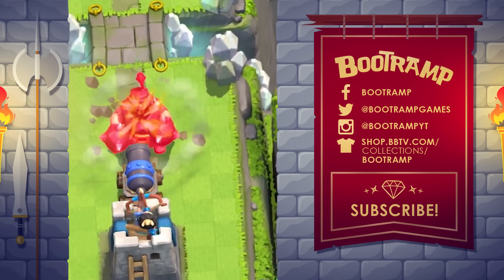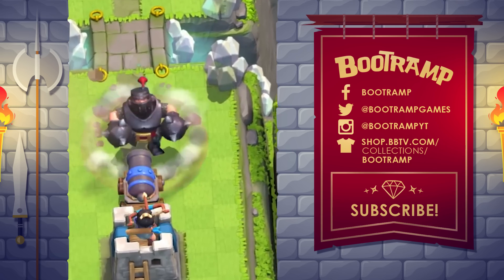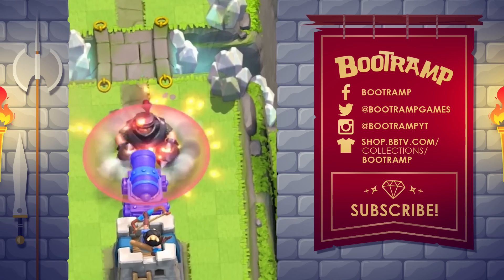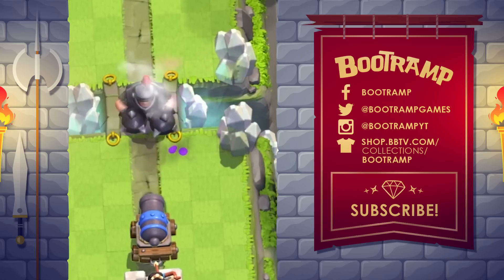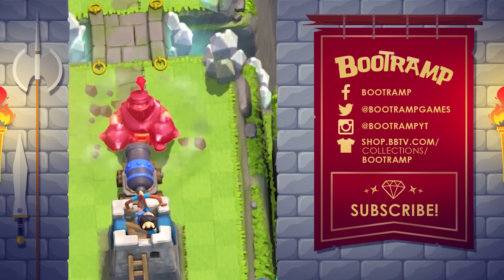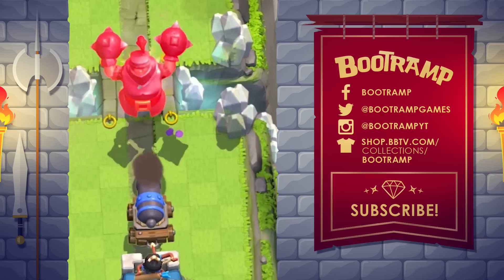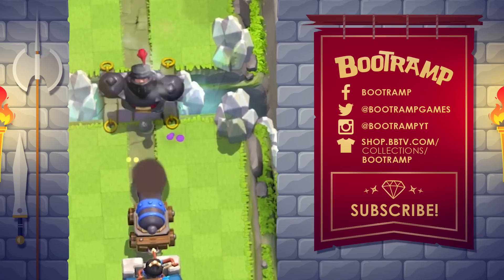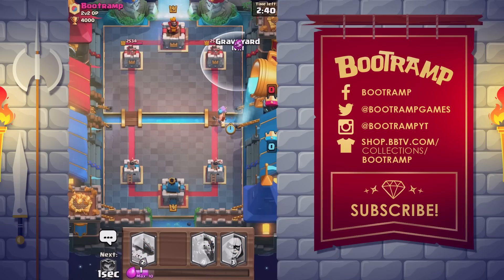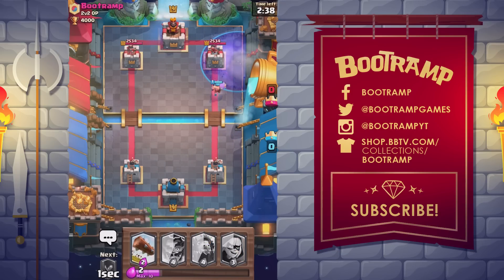Number 5: the Mega Knight. He will be unlocked from Hog Mountain arena 10 or a legendary chest. He's an area-damage ground melee troop with very high hit points and moderate damage output. He deals spawn damage when deployed and jumps to targets that are between four and five tiles away, dealing damage on impact. A Mega Knight card costs seven elixir to deploy.